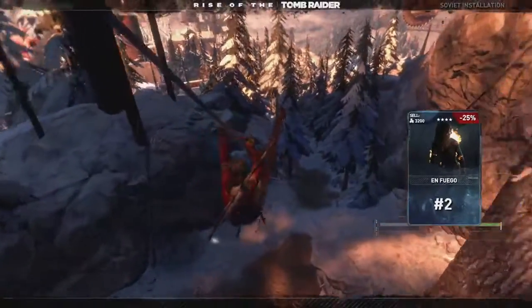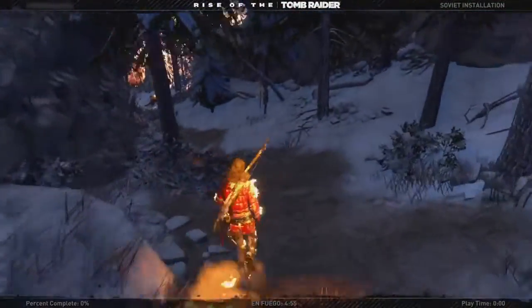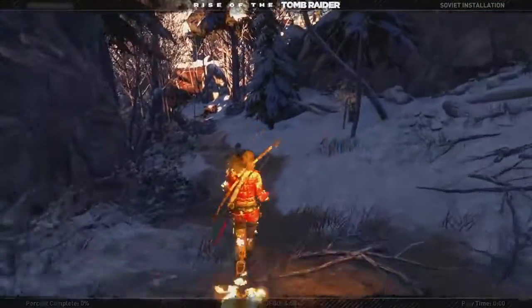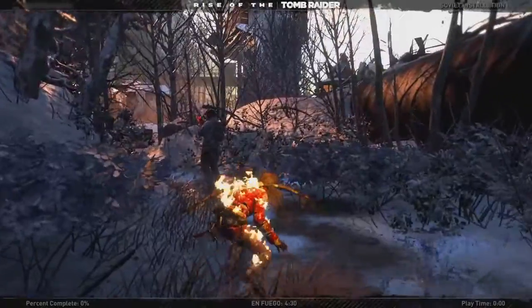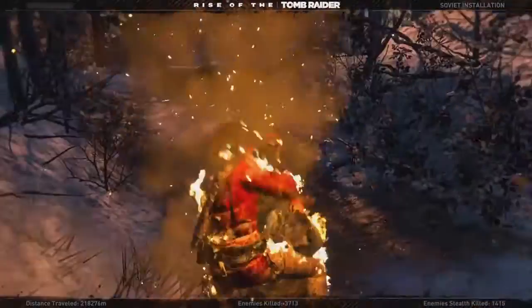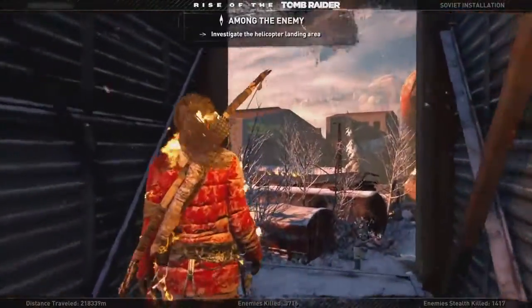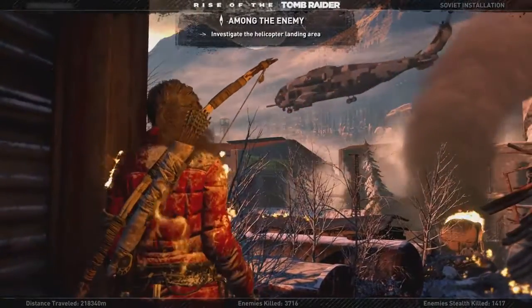Something else you might have noticed throughout the video is the title bar across the top and bottom of the screen — we call that the Broadcast Frame. The Broadcast Frame can be turned on at any time and can be used to allow your spectators to get an idea as to where you are in the game and what kind of progress you've made. It shows things such as how far you've traveled, how many enemies you've killed, and how many collectibles you've found.